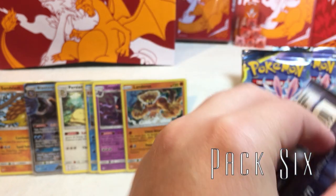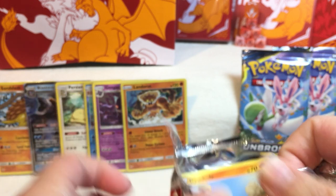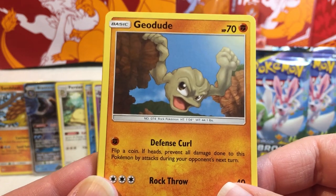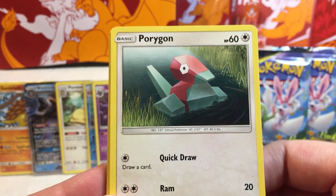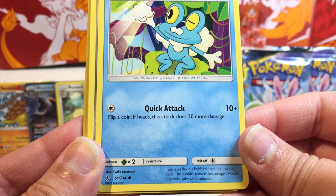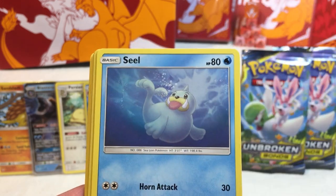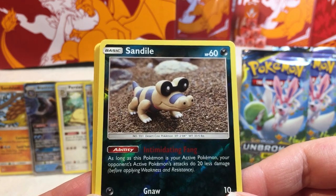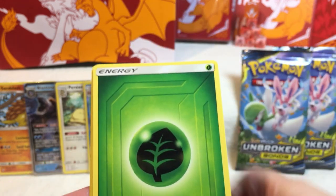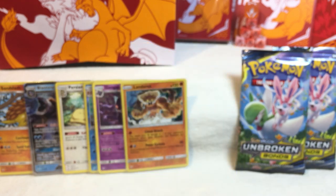Pack number six, more Machamp and Marshadow. These have been a pain to open. We've got some lovely art of a Geodude just hanging off a cliff. A different Porygon floating down the river — cute. Braviary — what is going on here? It secretes flexible bubbles from its chest and back, the bubbles reduce damage when attacked, and he's using it to play with the sun. Neat. Aaron. Seel. Reverse Holo Sandile — oh, it's one of the figures, neat. We've got a holographic Melmetal — neat. Green energy. Chip Chip Ice Axe. Tyrogue. And Janine. Melmetal is protected.